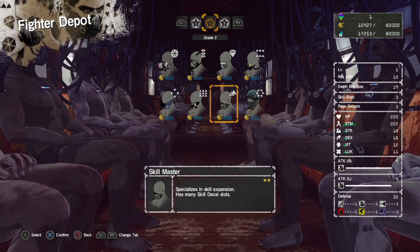Our second to last class is pretty interesting. This is the Skill Master, and these guys are pretty much just decal whores. If you've got a lot of different decals with interesting modifiers, this is the fighter to use. To be completely honest with you guys though, I haven't really done a whole lot with this class as I haven't found many decals that would be super useful with this character. I'll keep you updated though.